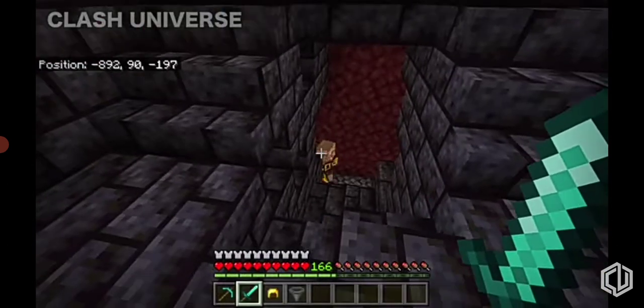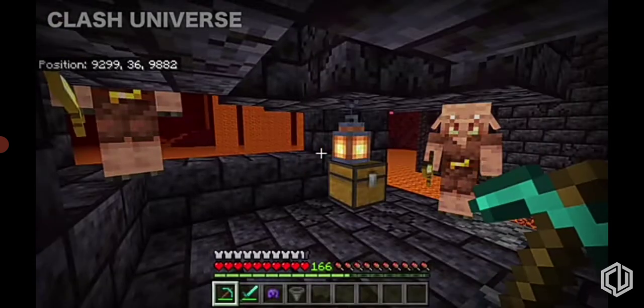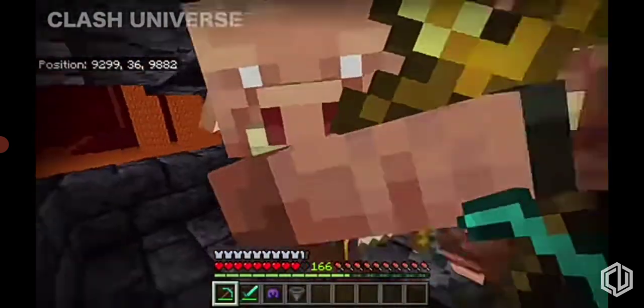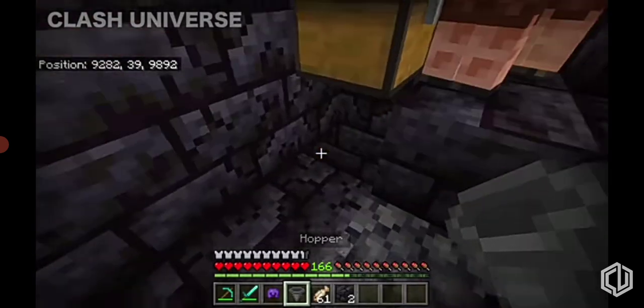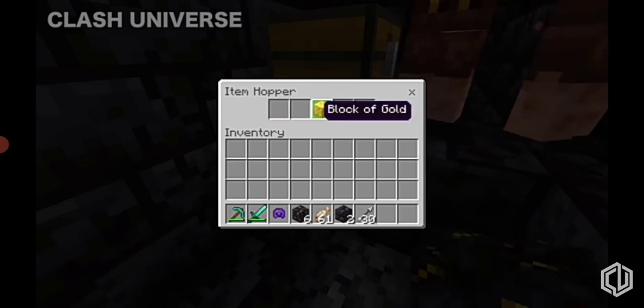If you're about to loot a bastion, first make sure you're wearing something made of gold so that the piglins don't attack you. But if you try to open any chest, they'll start attacking you. To avoid that, use a hopper — remove the block underneath the chest and place a hopper to collect all the items without opening it. This way you can loot the bastion without bothering the piglins.